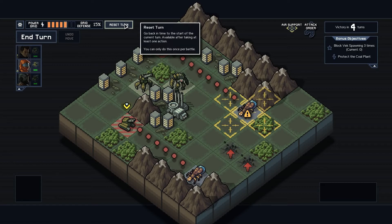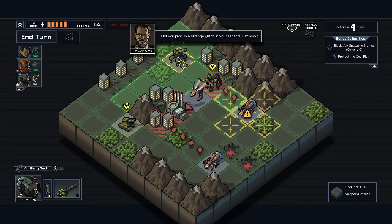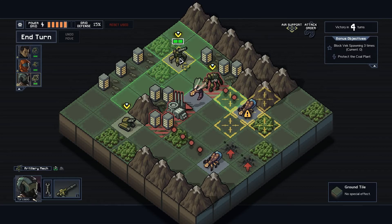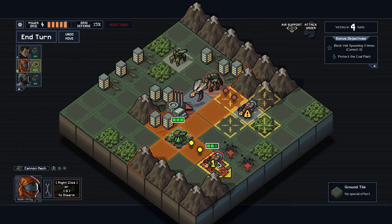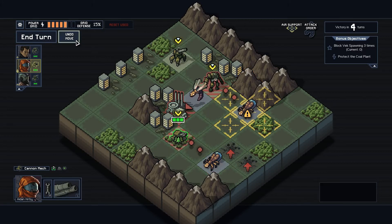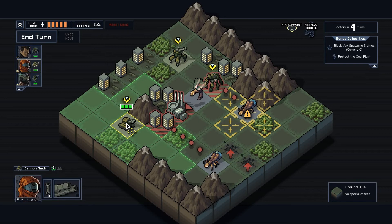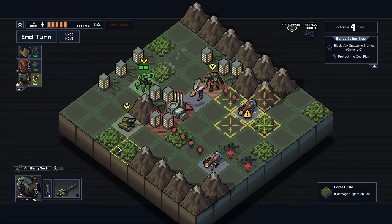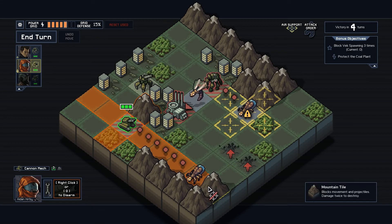I see an option to 'go back in time to the start of the current turn — available after taking at least one action, and can only be done once per battle.' I decide to use it for a better start. But it doesn't actually help at first — I wonder why the damage is only one point now instead of two. Oh! Because I'd be pushing him into the hill, that's why — pushing into objects deals additional damage.